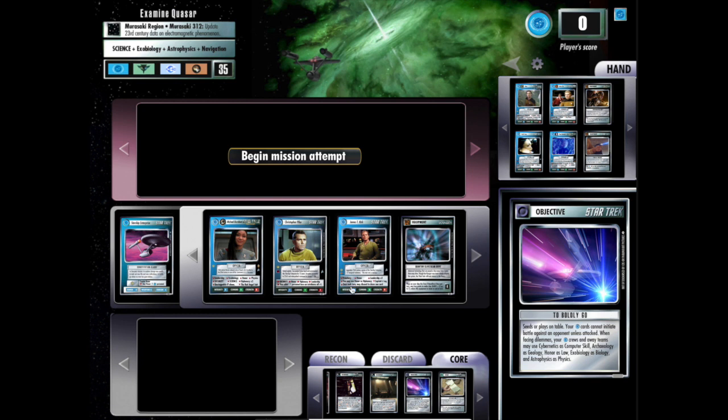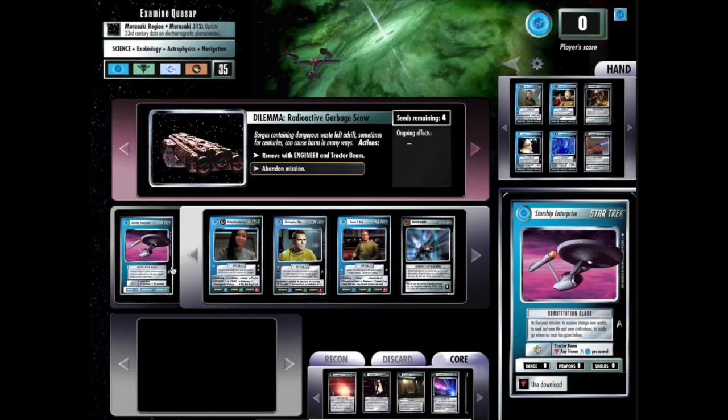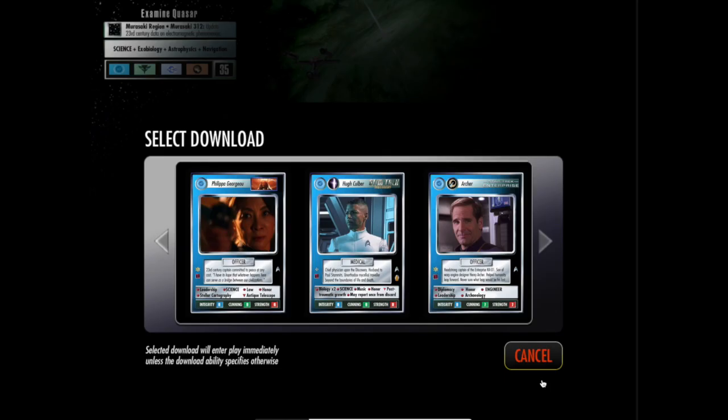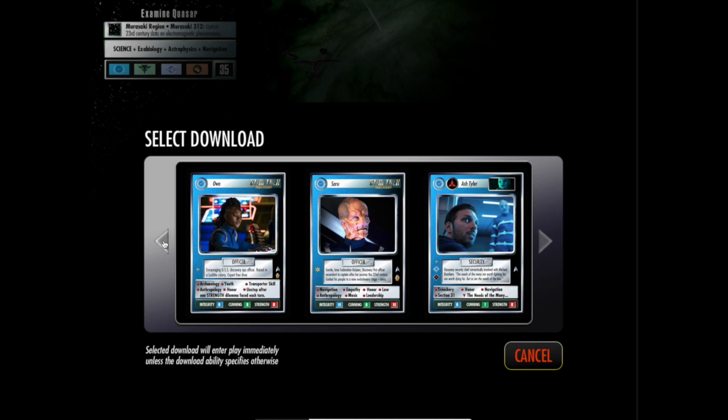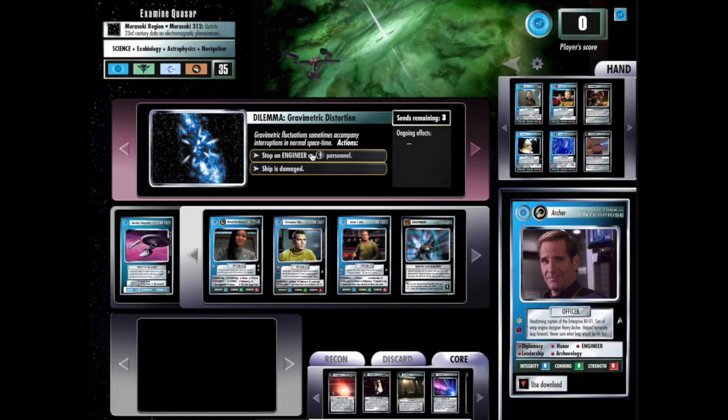Now let me show you how mission solving works. I'm going to start to attempt. I seem to have encountered a radioactive garbage scow. I need an engineer and a ship with a tractor beam to get past this. I do have a tractor beam, and this ship can download a personnel. Let's see if I can download an engineer to pass this dilemma. Do I have an engineer? I do — hello, Archer. I'm going to go ahead and remove this garbage scow.